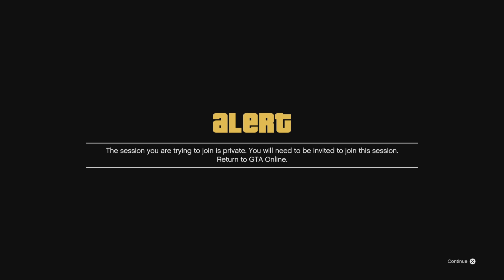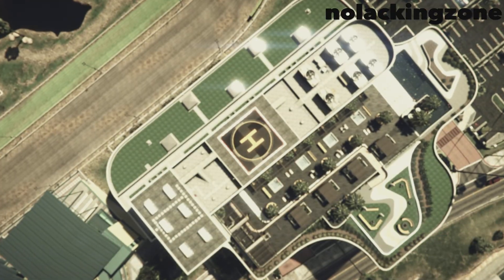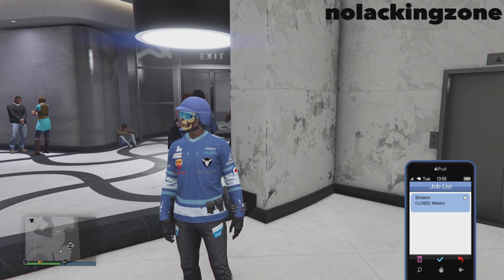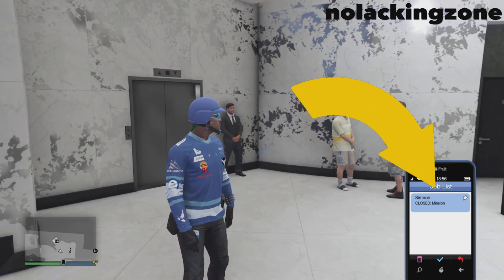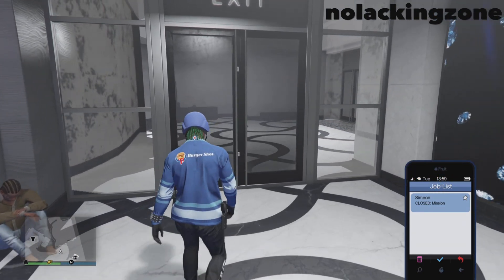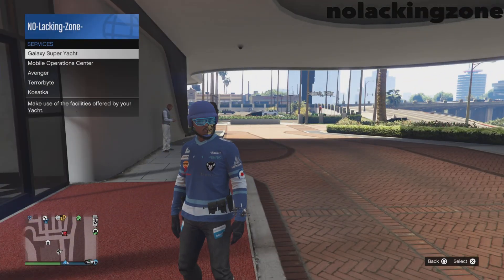Once you accept the Simeon job, alerts should pop up on his name. Accept all the alerts. When you get the private alert, sit there for about three seconds, then accept it. You're going to spawn back down. If everything is done correctly, when you pull up the phone every single job should say 'close' by it. At this moment you've hit this part of the glitch.